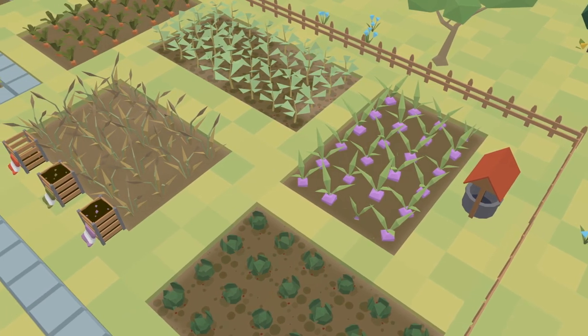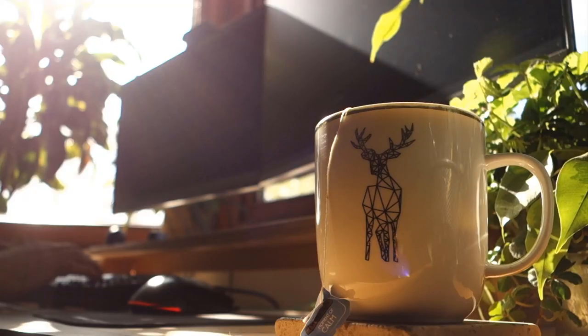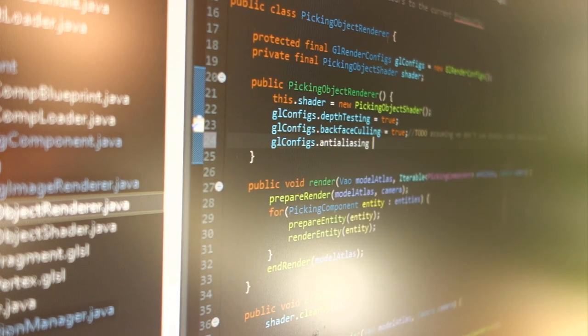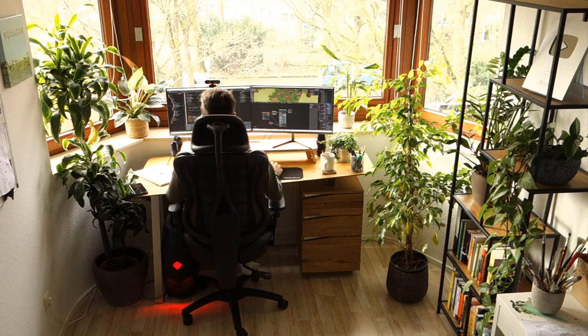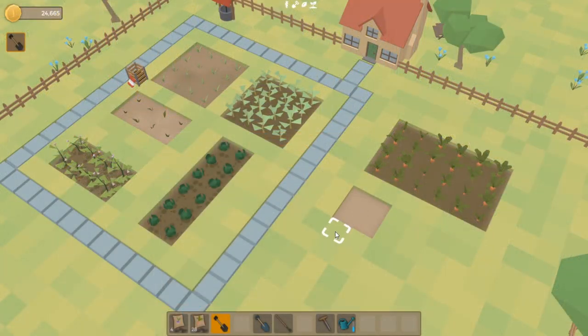Hello everyone and welcome to another devlog video for Homegrown, the casual farming game I'm making using my own engine. This week I'm going to be implementing a new feature that allows the player to make their own compost. Before I get started though, I just want to quickly show you what I've been working on over the last few weeks, because it's been a little while since the last devlog.